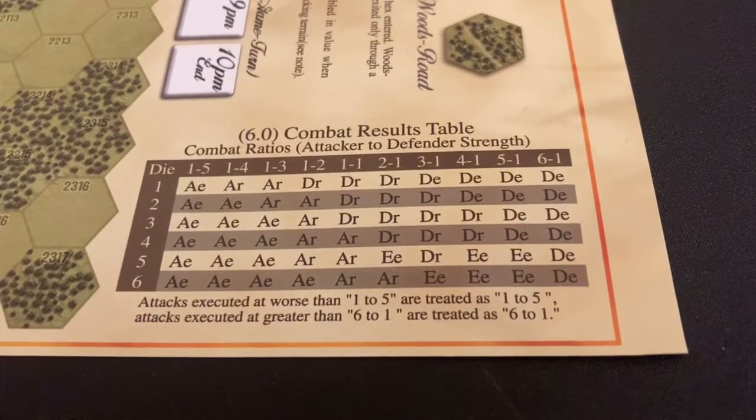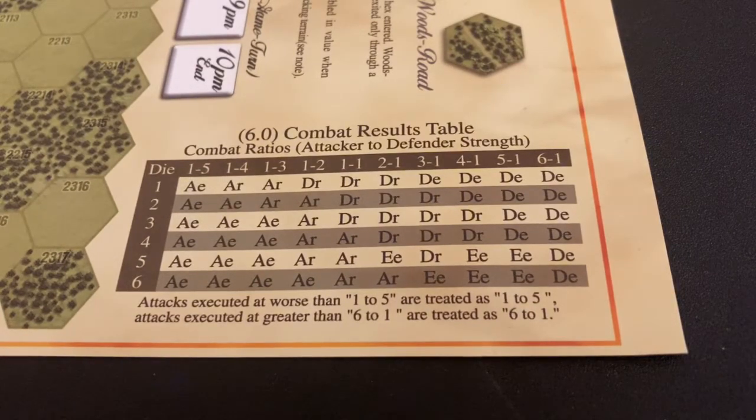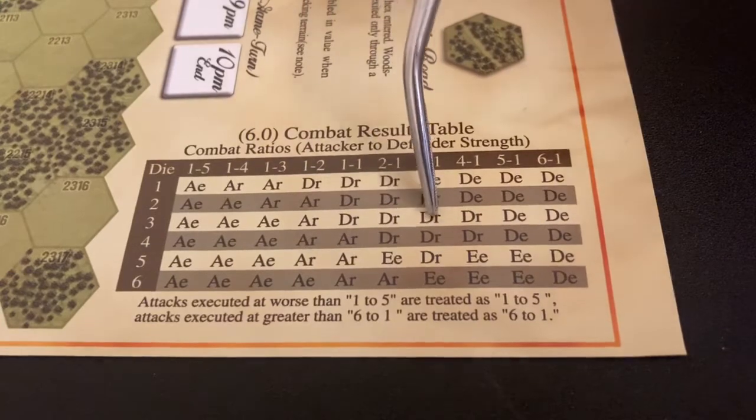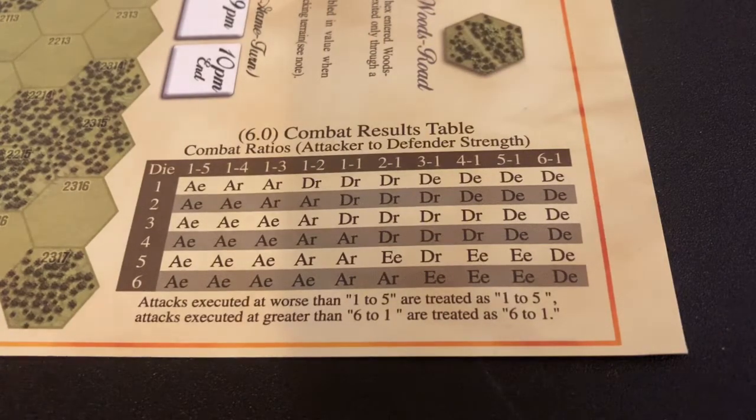The combat results table is rather basic — and that's not a knock, it's just pretty standard. There are only three types of results: eliminations, retreats, and exchanges, which is essentially a type of elimination. At one-to-five odds the attacker is automatically eliminated, and vice versa for the defender at the other extreme. One-to-one is a 50% chance for defender retreat versus attacker retreat, and as odds creep up the chance of an exchange grows higher. At this level and type of game there are no step reductions, so there's no flip side to the counter, which is why they can use a combat results table like this.